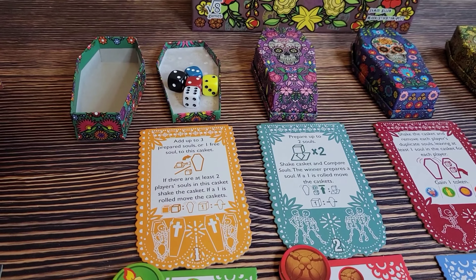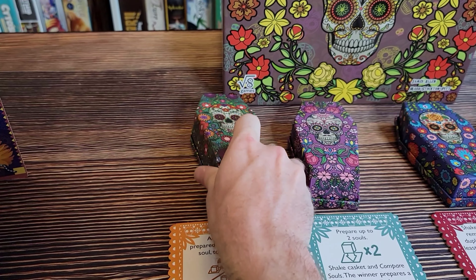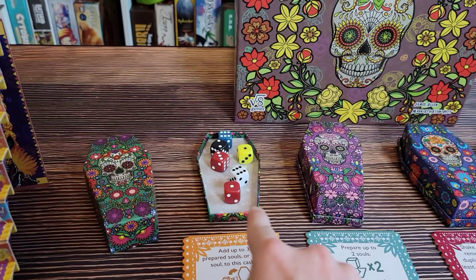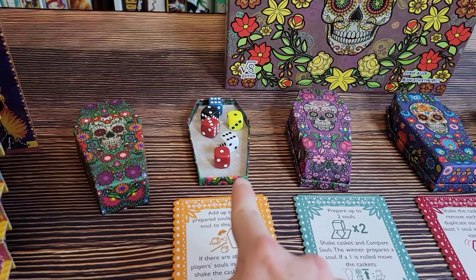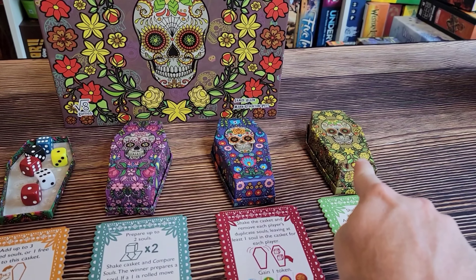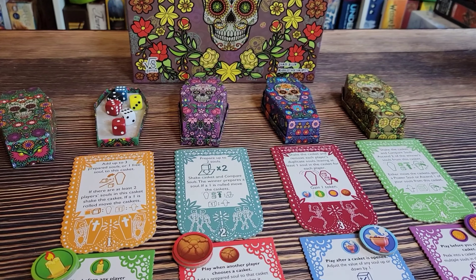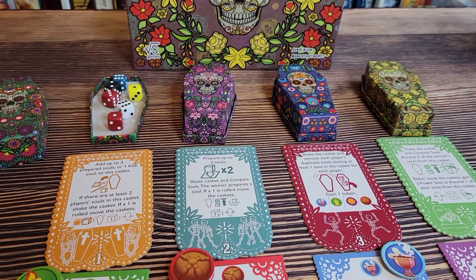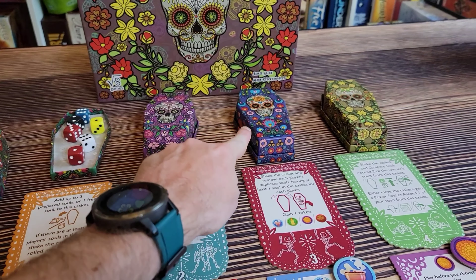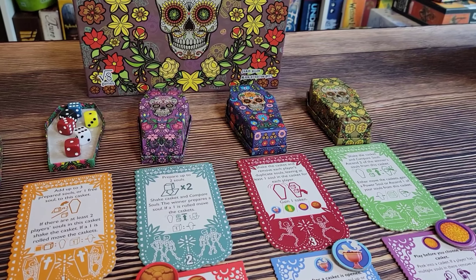If the red player takes this action and adds a free soul, you put the cover of the coffin on, shake the casket, move it around a little, make some noise, and then reveal. You're going to see if there are any ones — and in this case there are ones, so you would move the caskets down one and the casket on the far right would become the first casket. That's what you would do with the first casket action. What you're trying to do is remember what you've put in this casket, move it down the line, and once it gets to the end, make sure you have as many of your dice as possible in that casket.